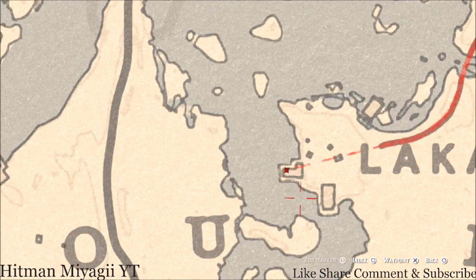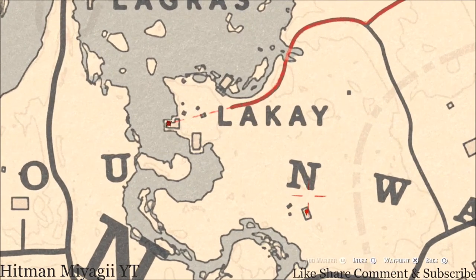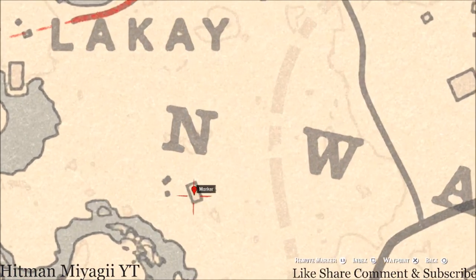The next thing is inside this L-shaped shack. At the back there's a bench, and right on that bench you guys will get a family heirloom. This family heirloom is a goat hairbrush.